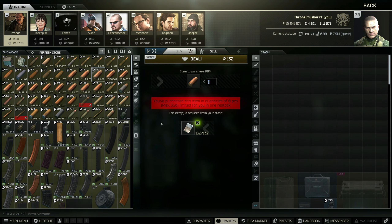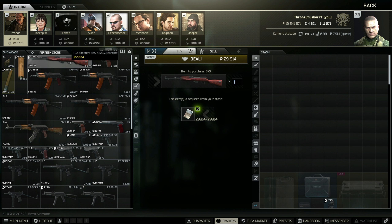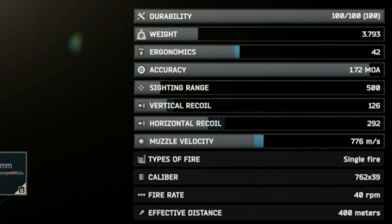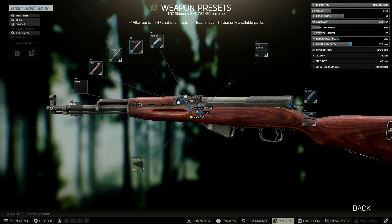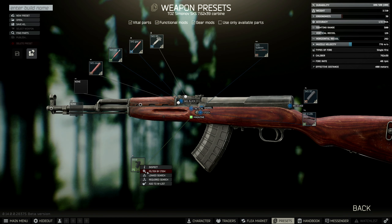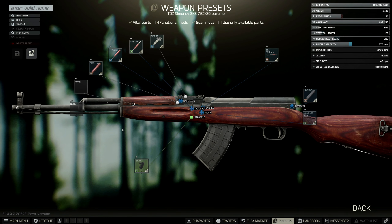Now we are back, let's talk SKS. We can still get this gun at level 1 traders for 29,000 rubles, but at level 1 traders there's not much we can do and the build is pretty simple. SKS comes with 42 ergonomics, 126 vertical recoil, and 292 horizontal recoil. At level 1, we cannot add any muzzle, sight, or anything really to it. The only thing we can change is our 10-rounder internal mag to a 20-rounder external mag, which you can buy from Peacekeeper for around 70,000 rubles. But that's basically it at level 1.